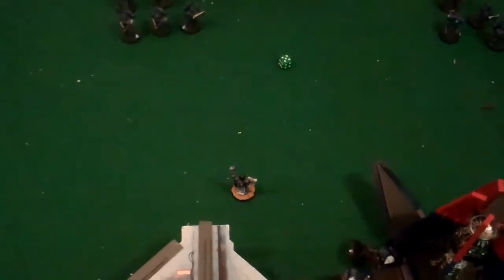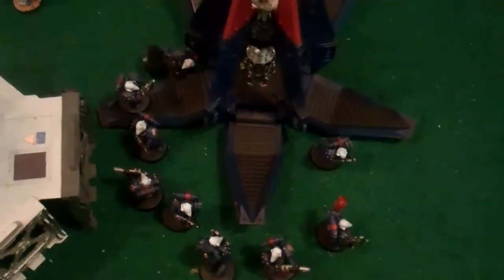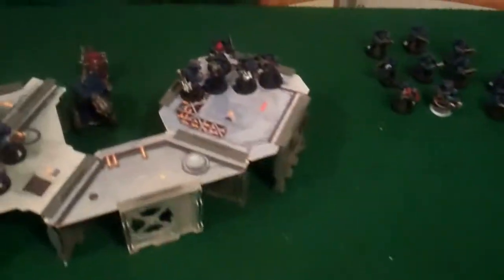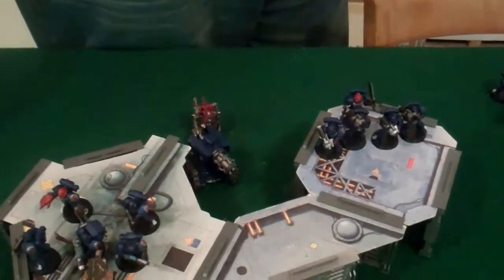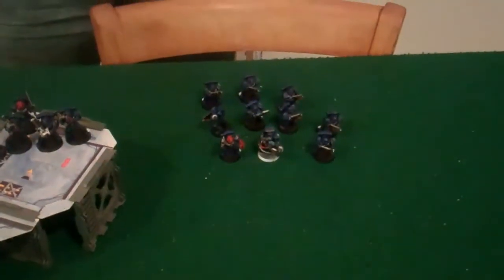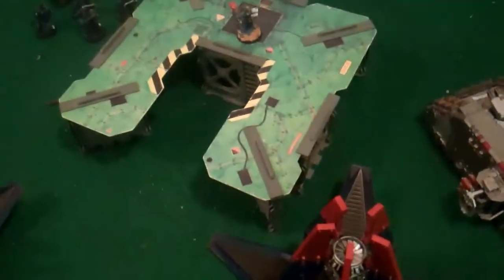Middle of turn two: Pedro and his boys didn't come in this turn. This squad moved up, shot at the Chimera, did nothing. The Devastators shot four missiles at the Crusader — nothing happened. However, the Tech Marine did shoot a Tremor round at the Crusader, so I won't have to take dangerous terrain when I move. Some squads moved and ran up, while others stayed still. The Plasma Cannons are pretty much out of the game right now since they can't really shoot anything.